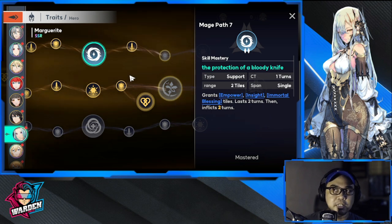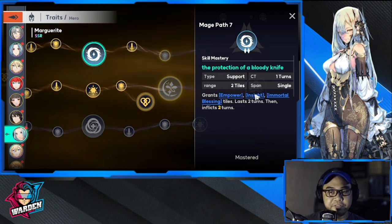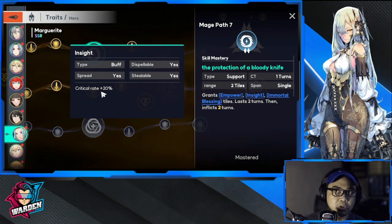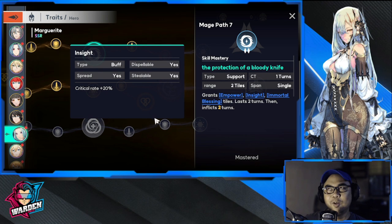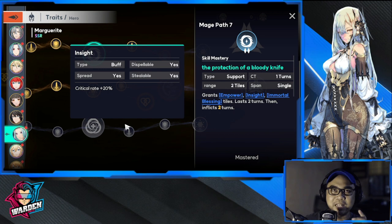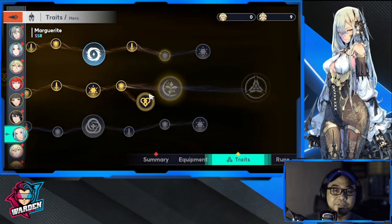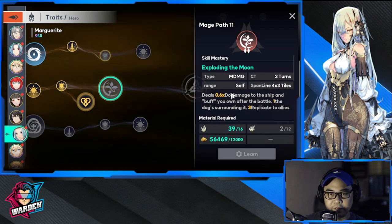This upper trait is also nice if you're heavy on damage dealers — it has critical rate. For example, if you have another mage that needs critical rate, like Nola, or an assassin, this will really help. This is the first buff I've seen that increases critical rate by 20%, which is why it's so effective.